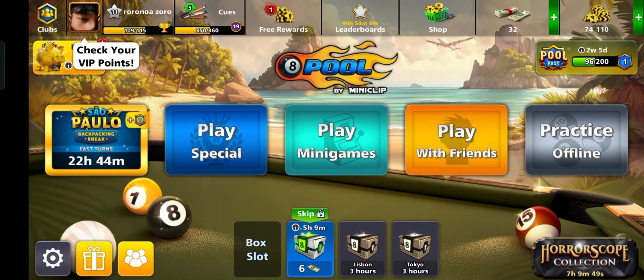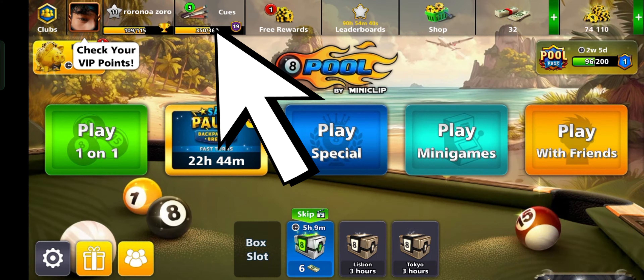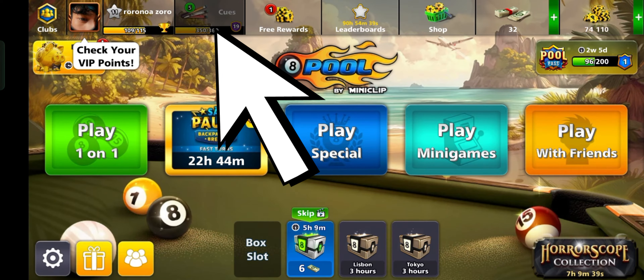So without any delay, let's start the video. Open the game — launch 8 ball pool on your device. Go to the queues section. On the main screen, tap on the queue icon, which is usually located at the top of the screen.